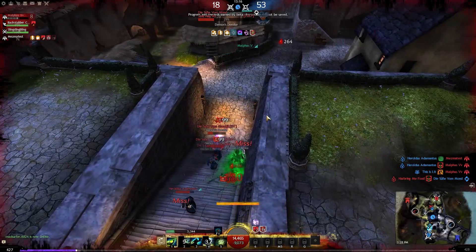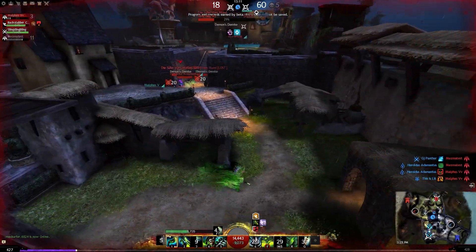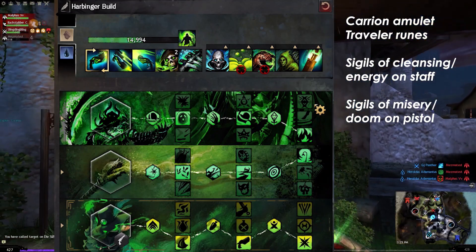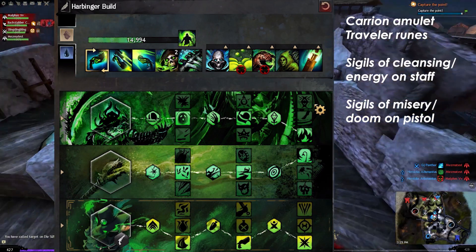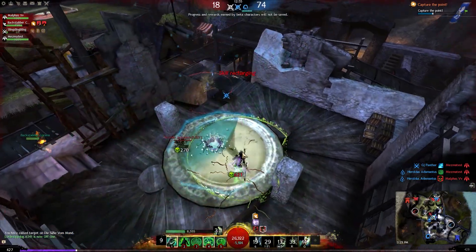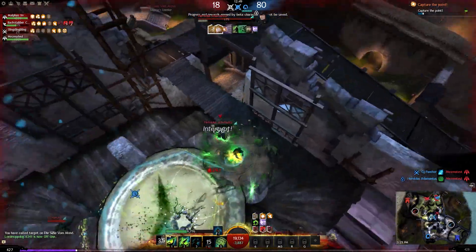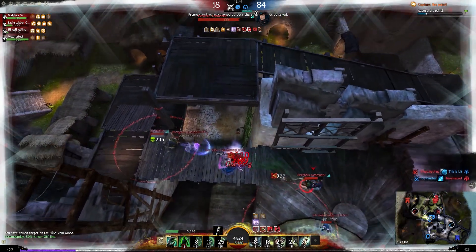For those wondering, most of the clips in the background used a condition damage build. It uses Doomfire and the Curses trait line to apply lots of condition damage. I also traited the number two skill to Corrupt Boons and did pretty well with this build. It also had a decent amount of life force regeneration, which is especially good on Harbinger because all your life force becomes healing when you are not in Shroud. I can definitely recommend this build — I had fun with it.